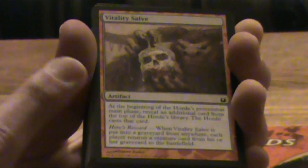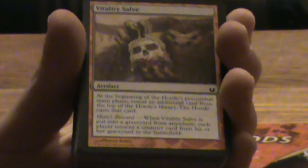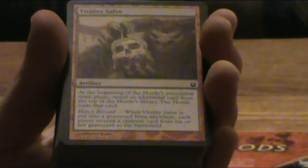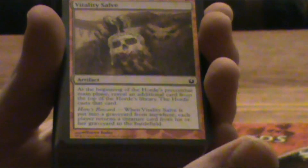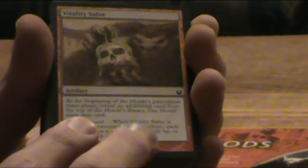They also have 10 sorcery cards which I haven't read yet — I want to keep those as a surprise even for myself. What I can show you are the artifacts. All the artifacts have a Hero's Reward. They also all say that at the beginning of the horde's pre-combat main phase, the horde deck gets to reveal an additional card. So they make themselves harder with each artifact on the field — you want to get these artifacts away from the deck as quickly as possible. Since there are only 7 of them, you should more than likely mill them, but make sure you do.